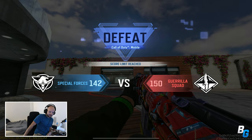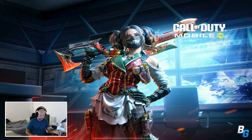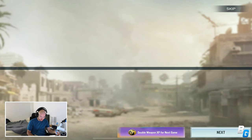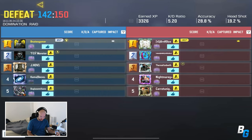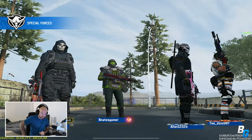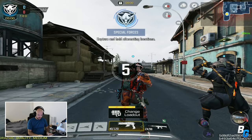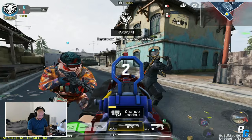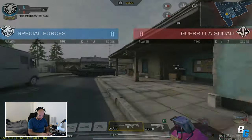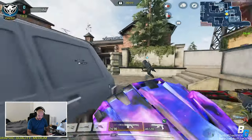That red dot is freaking garbage — the amount of reticle jumping is insane. Let's take a look at my team. I had 52 kills — oh my god. I'm not losing like that again, just gonna point that out. Took off that god-awful red dot, I'll stick with this little tiny sight. Just yeah, it's not happening. All right, let's go — this should be a freaking ton better.